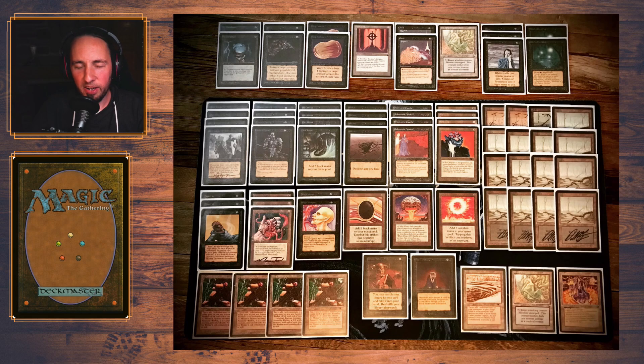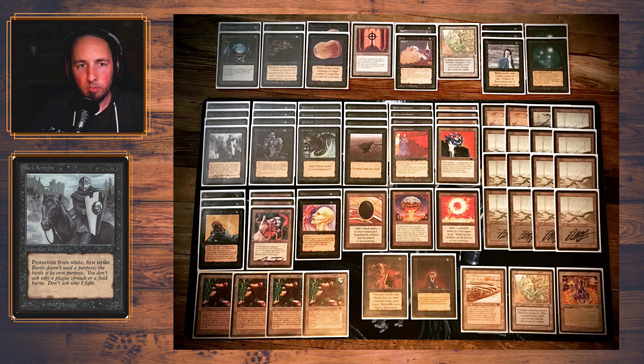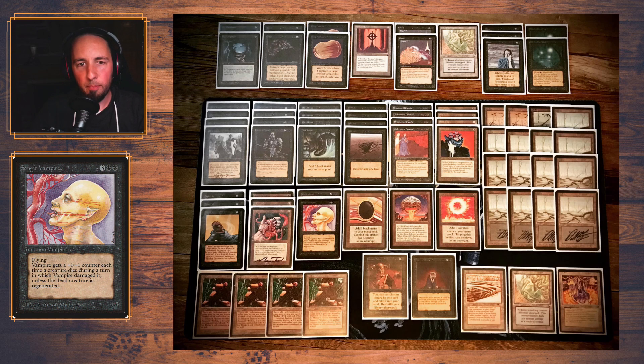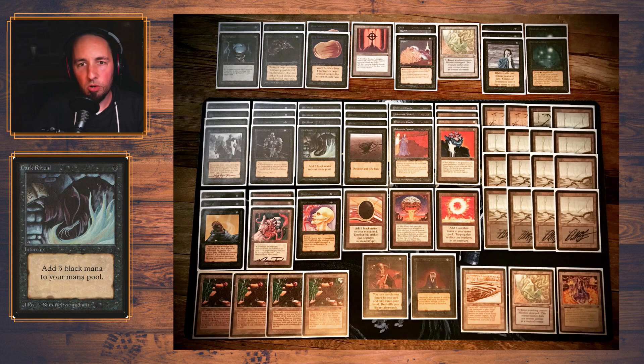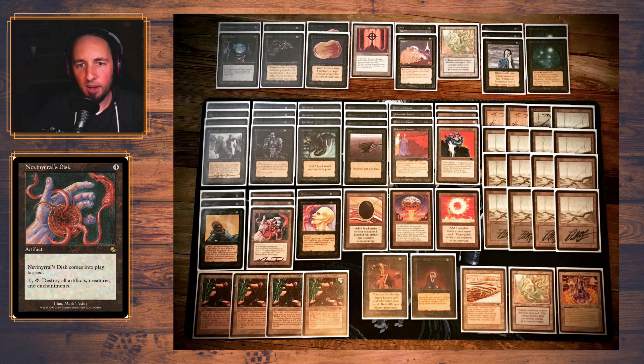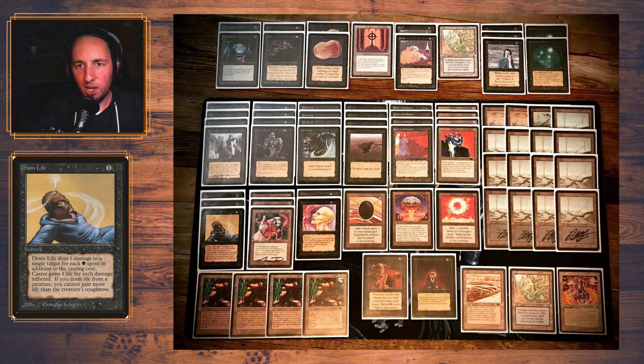Here's a fantastic looking black deck from Erik — so many beautiful black border cards. You get all the classical black creatures like Black Knight, Hypnotic Spectre, Sengir Vampire at the top, Dark Ritual, Sinkhole, Underworld Dreams, three Discs, Drain Life — all the good classical stuff.